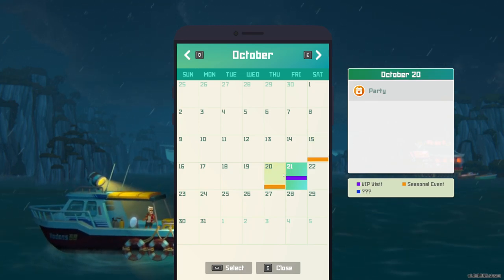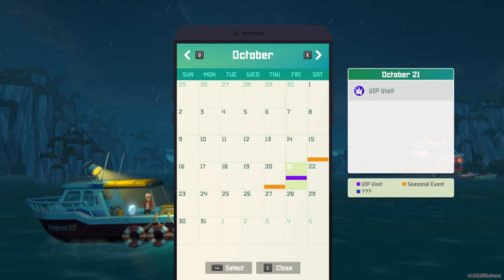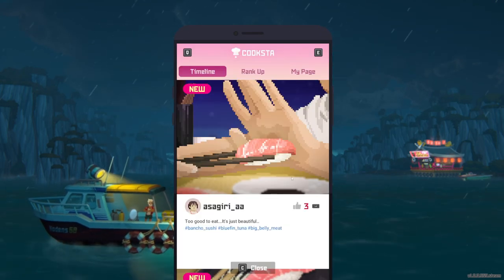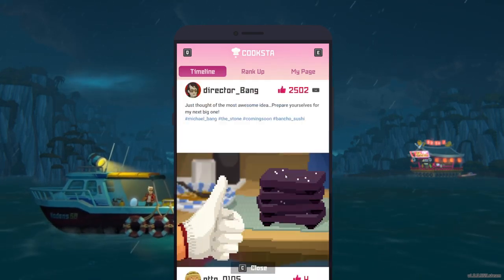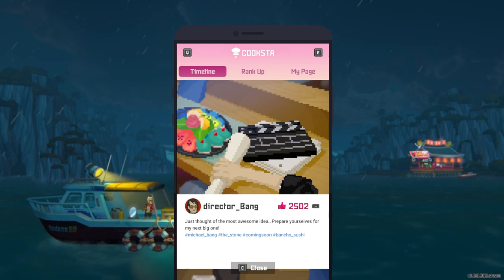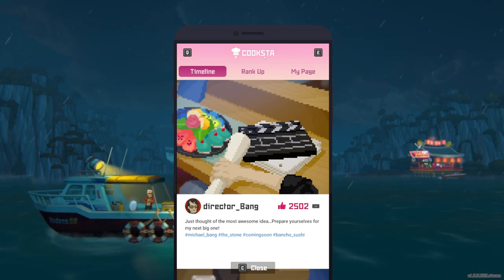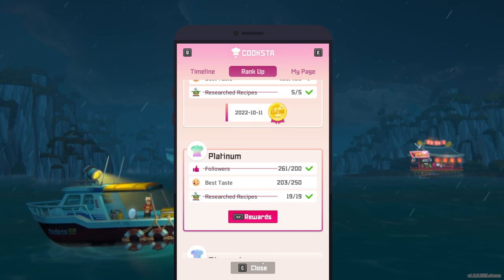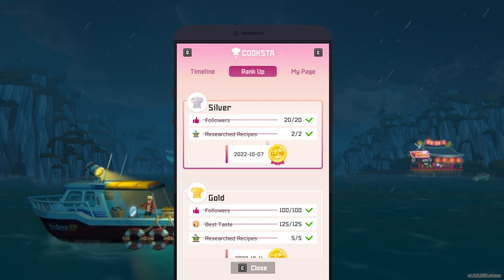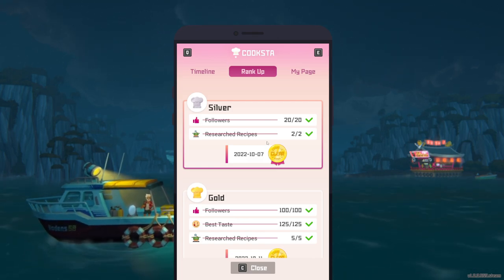There was a jellyfish party last week, a tuna party this week, and now this VIP visit. Most VIPs have a lot of clout and a big following. The bigger your following is in your Cooksta app, the more VIPs shout you out. The last VIP that visited me got 2,500 likes on his post. The more VIPs shout you out on Cooksta — which is basically an Instagram clone — the more you can rank up, and rank-ups give you a bunch of rewards. Also, more customers will come to your restaurant and you'll make even more money.